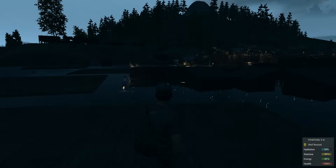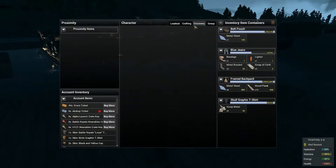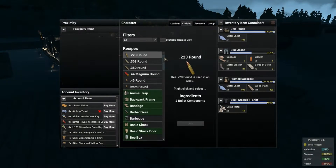You already need to have a ground temple or deck foundation. For the metal walls and also upper metal walls, you need to go here and place the materials you're going to need for making them to discover the recipe. I already have the recipe so I don't have to do this anymore.